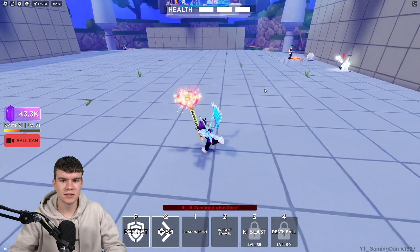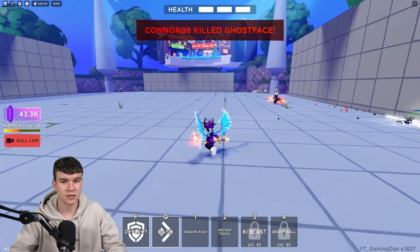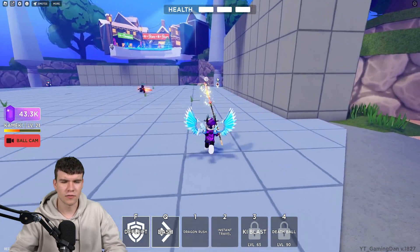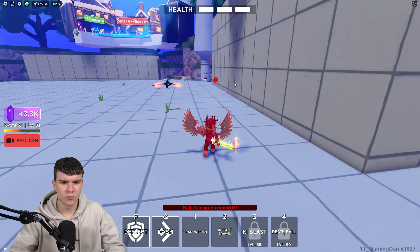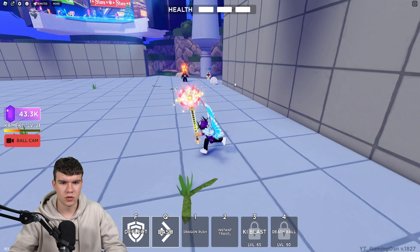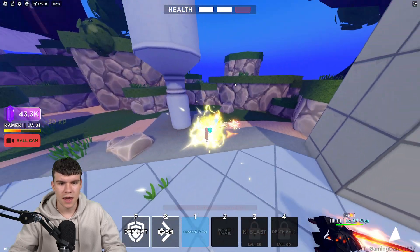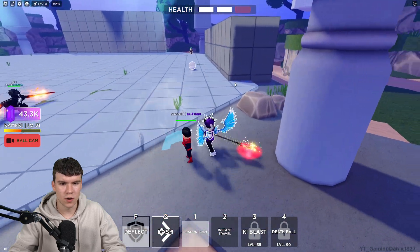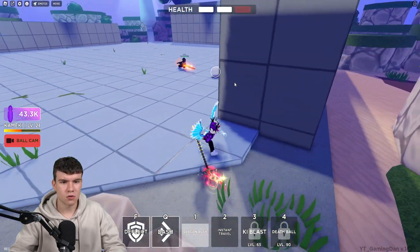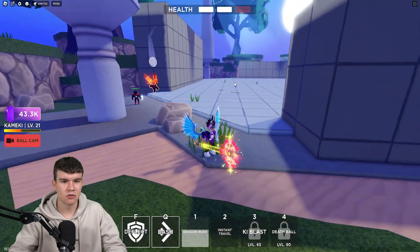Let's go ahead and see if we can win this round. So far the ball hasn't targeted us once and someone's already dead. I think this person might have lost a bit of health. I might do a quick dragon rush — never mind, it didn't work. I literally pressed one and it did not activate dragon rush, which was incredibly annoying. Now I've just lost a bit of health.